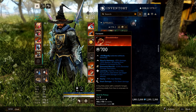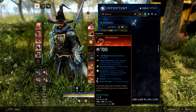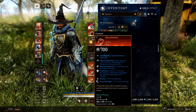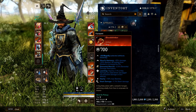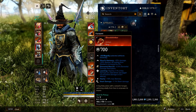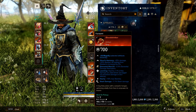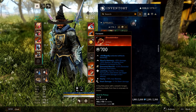Blood Drinker's bonus gives 25% lifesteal with all healing from lifesteal increased by 5%, but it states you lose 25% damage. That number is a lie on greatsword — it only actually reduces your damage by 13%, which may be a bug. This makes it insanely valuable in PvE; if you have a poor healer, Blood Drinker will carry you through the dungeon.